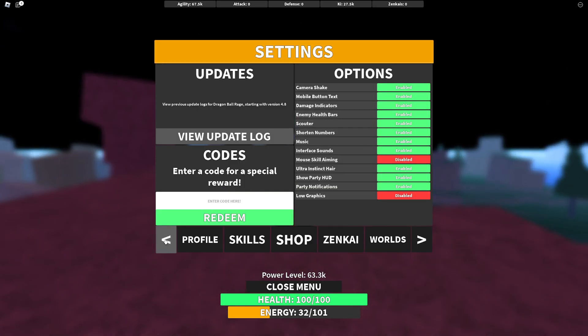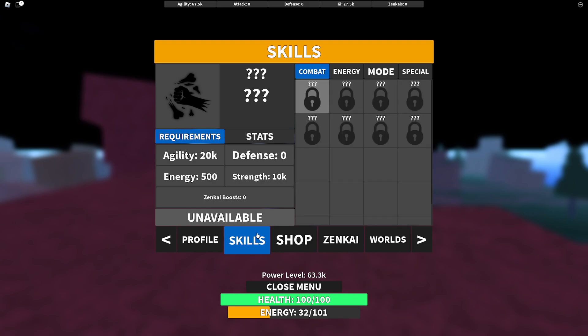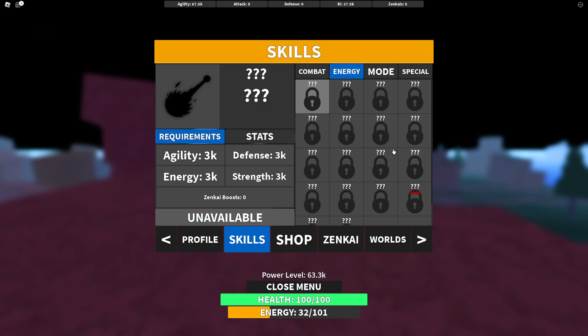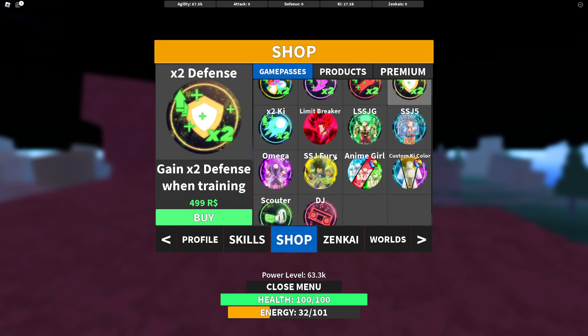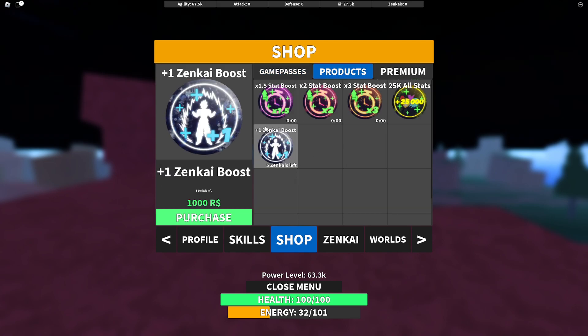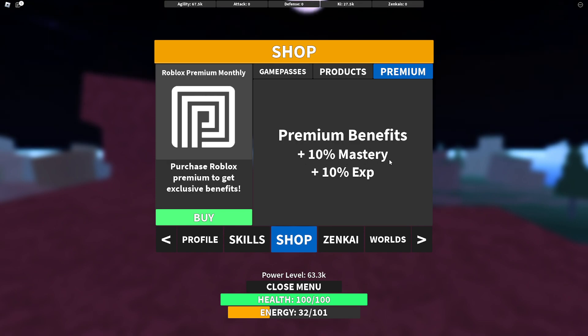If I open my menu and go to my profile, I have a couple of XP boosts — everything is 1x so it's basically nothing. You can unlock a bunch of skills: a special move, a mode, and energy moves. You unlock these by fighting other players. There are also game passes you can buy in this game that help you a lot, including a premium boost, 10% mastery boost, and 10% XP boost.